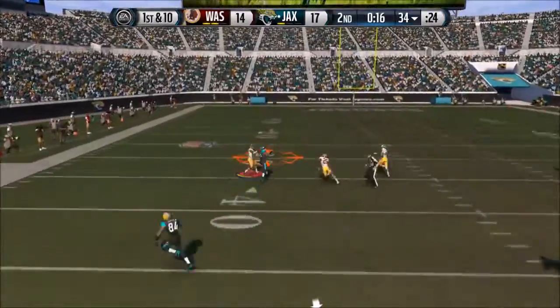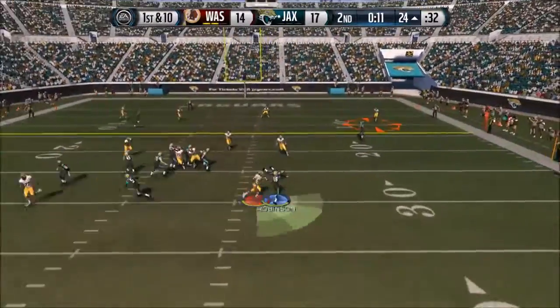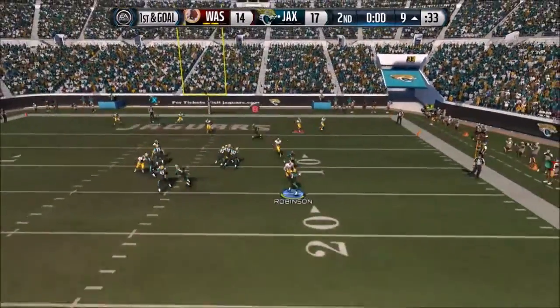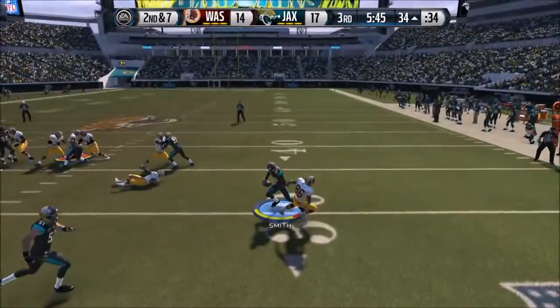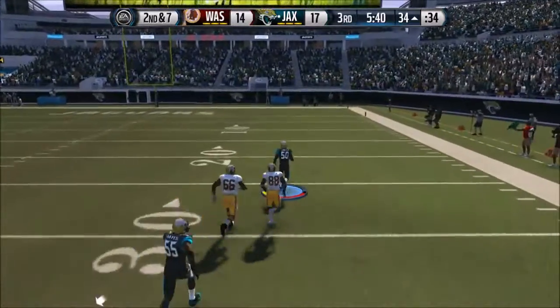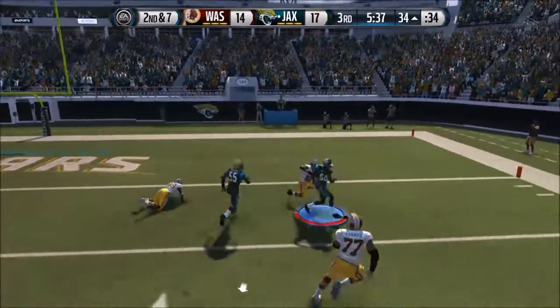Puzzles gets the pick. Denard Robinson does a juke on this one guy, but then we try to get down by getting tackled and we accidentally run into the end zone, so that's not good. This guy drives down the field and gets a touchdown, but we don't really care.